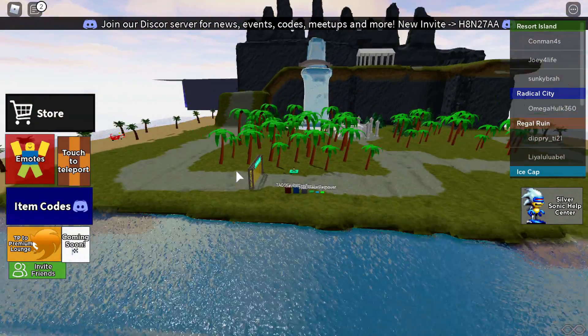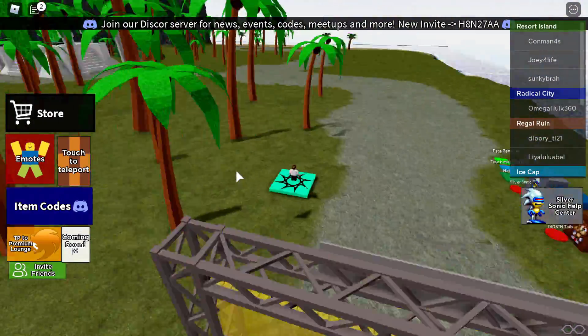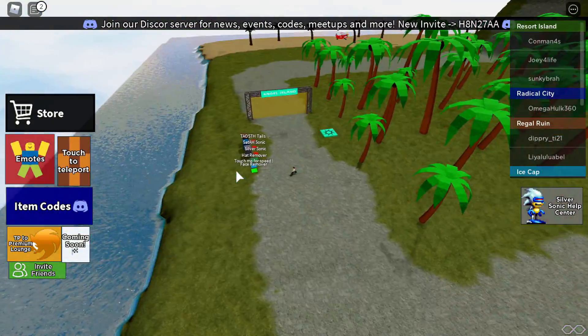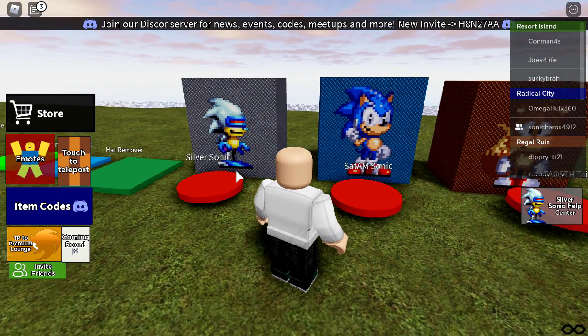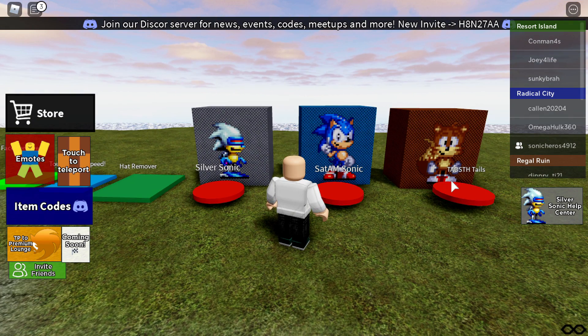Oh my flip, look at this place! Whoa, this looks awesome. Good job. Oh the palm trees - we're right next to the beach, we're on an island surrounded by water. Alright, face remover, yes, speed hat remover, yes. Okay, here's the three new characters: we got Silver Sonic, Satam Sonic, and Teos Tails.